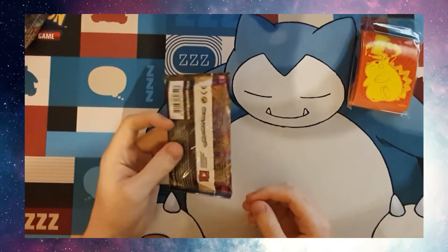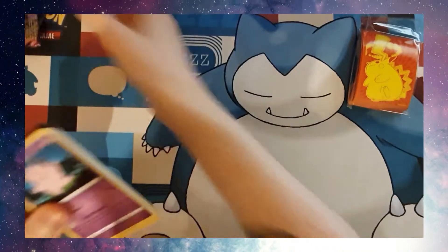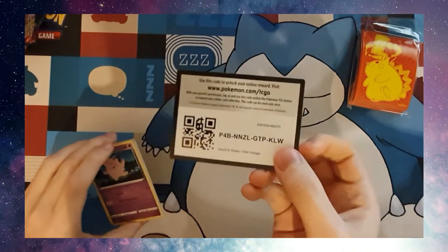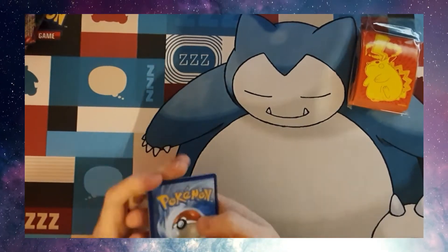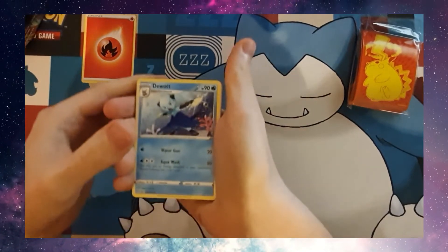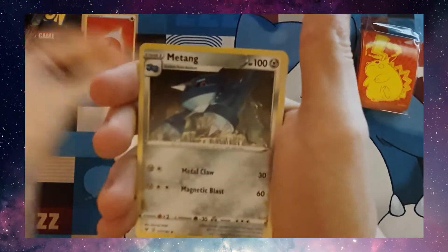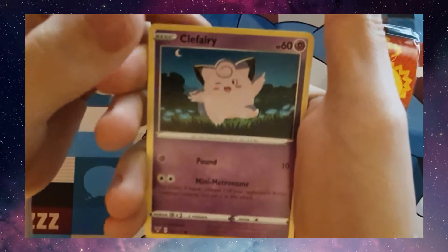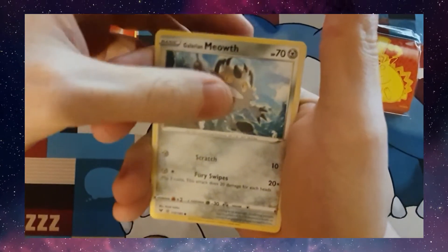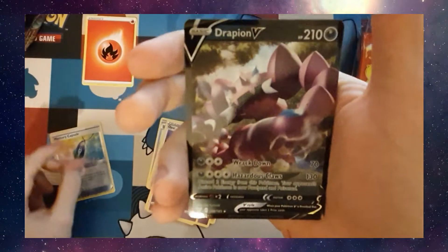That's already a pretty good start to tonight's pack opening. Let's see what's in this next one. Code card. Fire Energy, Do what, Opal, Matang, Clefairy, Tynemo, Milsary, Meow, Galarian Meow, Cham Cho, a Reverse Holo Memory Capsule, and a Drapion V.